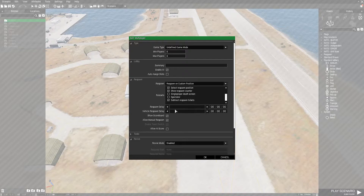Then we're going to come down here — this is Respawn Delay. So if you want a five-second delay after someone dies for them to respawn, you set that to 05. If you want a minute and five seconds of delay, you set that to one. For the sake of this video, we're going to do five seconds.